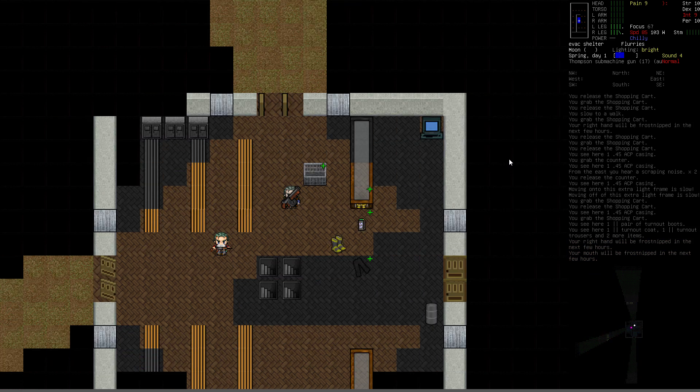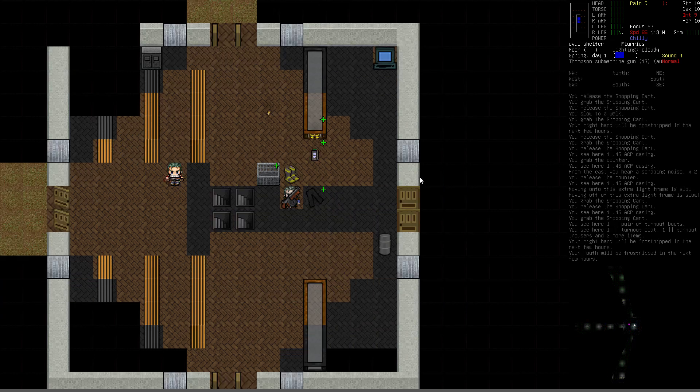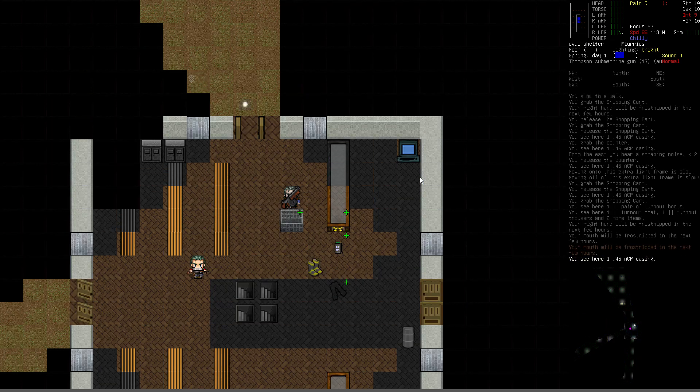I can also drop things directly into the shopping cart using the advanced inventory management command — that's what the D key is for. You can see it is a grabbed vehicle or shopping cart and I can see exactly what's in the cart and I can maneuver inventory back and forth. So it basically expands your carrying capacity tremendously.